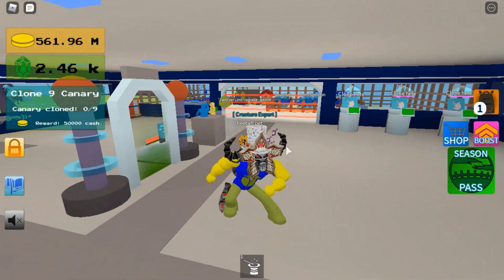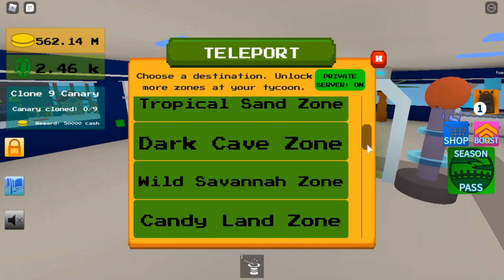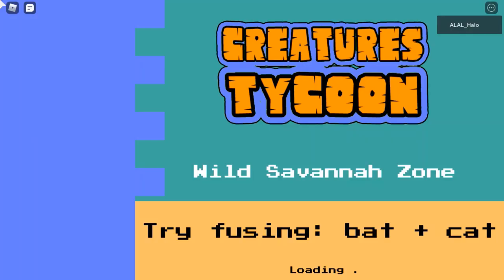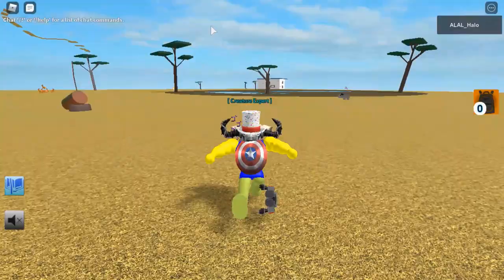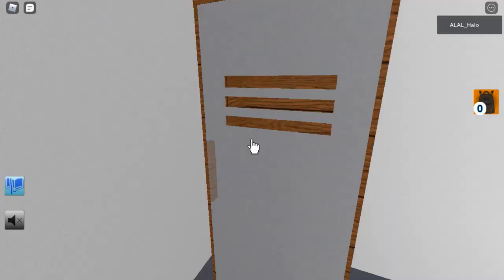So first I'll be showing you how to get the cockatoo. You're going to need to go to Wild Savannah Zone, and you'll need to have unlocked 60 creatures, because if you haven't, that means you can't do the quest. You're going to need to go to this white building over there and go inside of it.